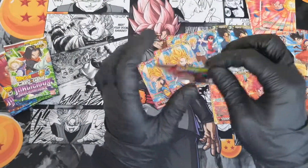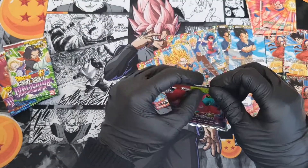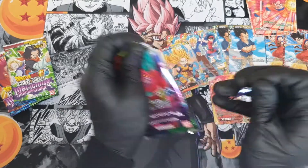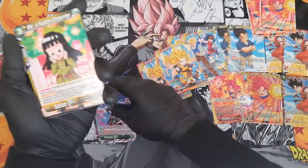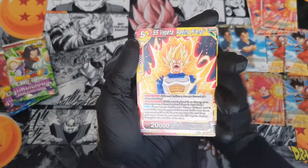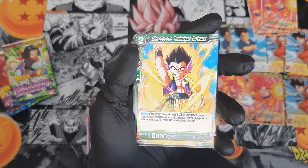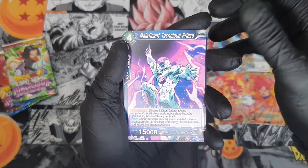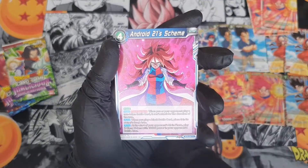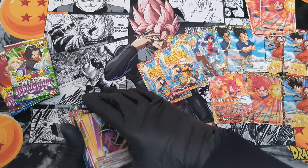Now opening these three packs — you can get anything in these, literally anything. We're hoping for a special secret or a god pack. First pack: we get Weiss, Mia, Vegeta Super Saiyan, another Vegeta Sweet Talker, Flaming Death Ball, Gotenks, Hatchiyack, Dr. Koichiarator, Freezer Shoe, Android 21, and Weiss as the normal rare. Not bad, not bad at all.